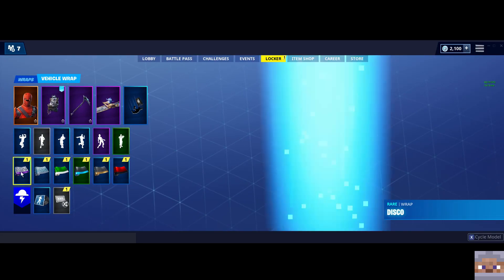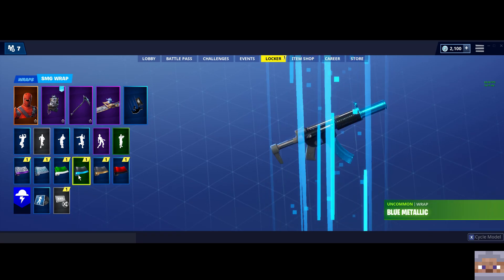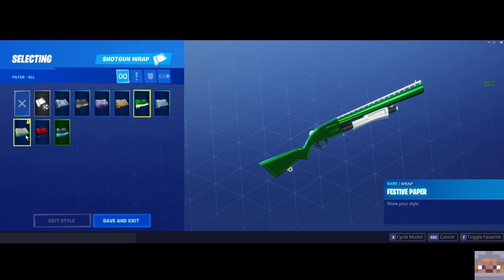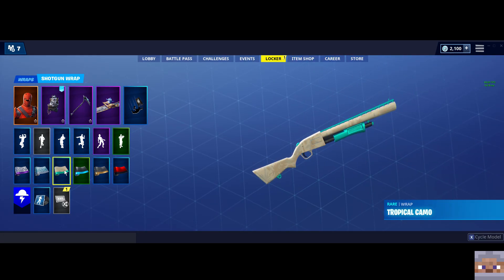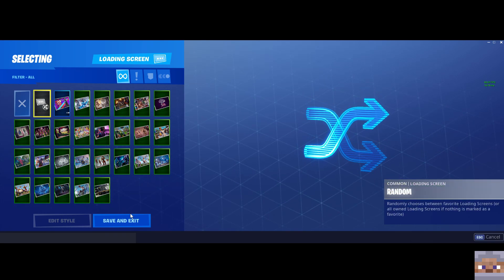Let me just explore the wraps. I kind of like the wraps I have already for the most part. Let's change the green one out — the new one is the camo. My shotgun's got the camo force. And of course we've got a new pirate loading screen, so that's going to sit in there and we'll just continue to keep it on random.